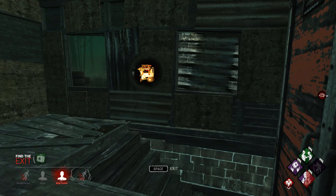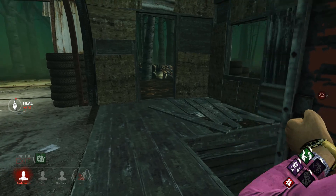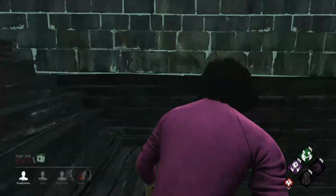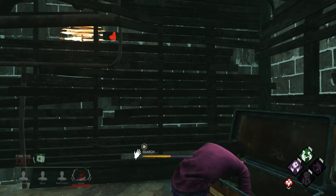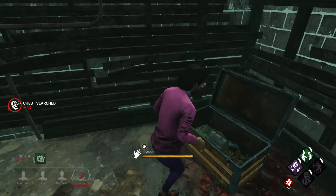They got that generator too, nice! I don't even need to — I'm making it a rule too, you can't do the exit gates without healing as well, because that'd just be dumb. What is she playing? It's the Pig! I'm gonna use Pharmacy to search this chest while Claudette gets Rancored.